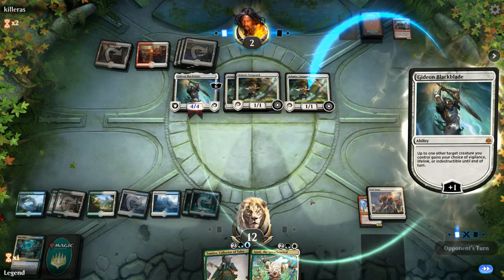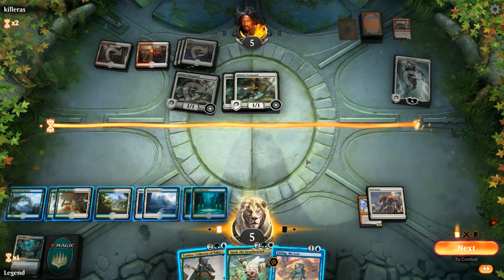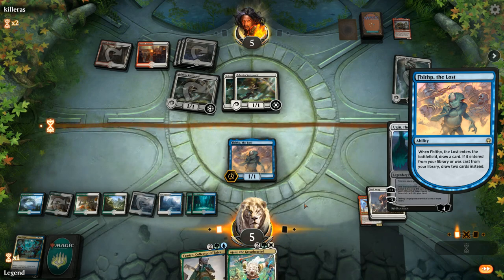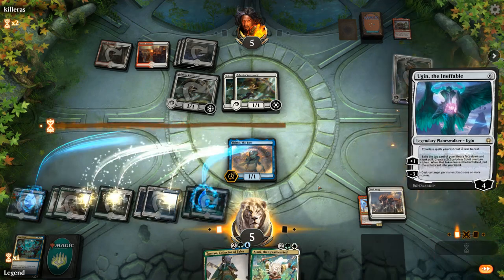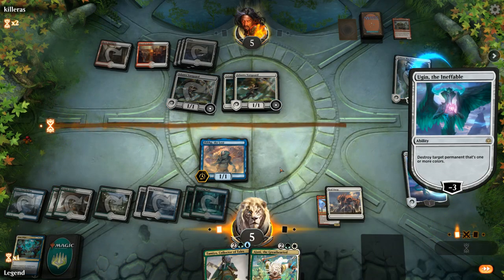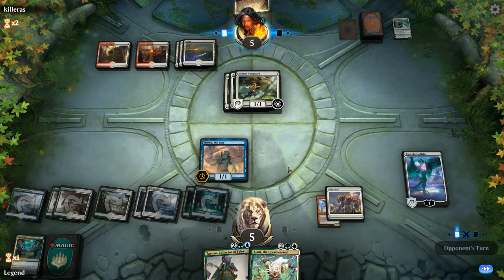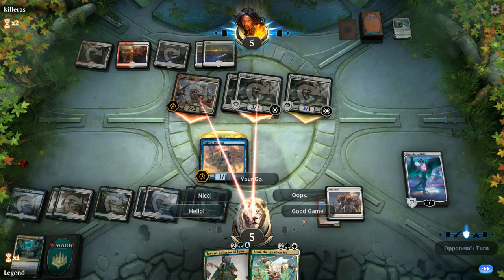We need Seal Aways to exile the Vanguards. Opponent is down to five life so can only save one Vanguard from Time Wipe, but we don't have enough mana to Tamiyo into a Time Wipe. We play Fblthp and draw Ugin — we can make a token or go after Gideon, but we're pretty much dead regardless. Having a Bioessence Hydra in play would have made those Vanguards look far less scary. A tough loss.